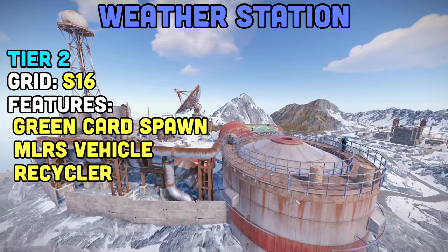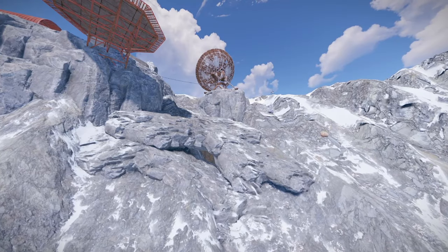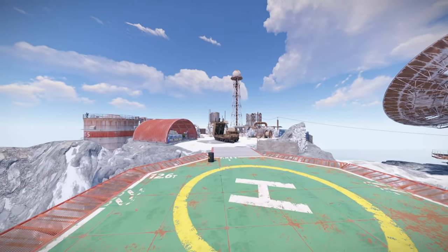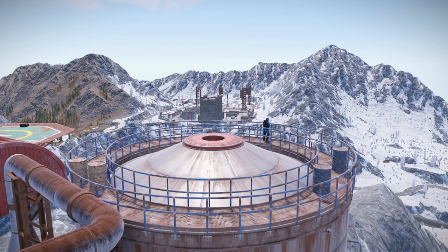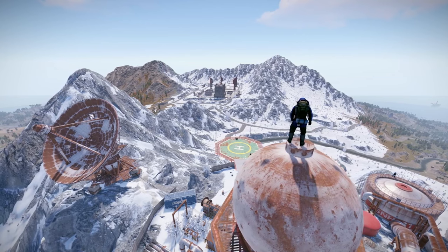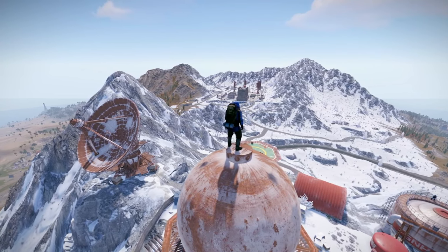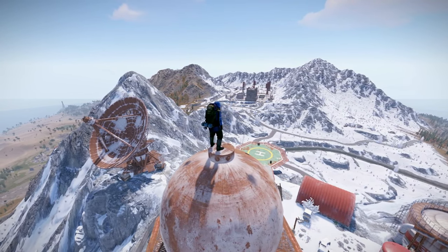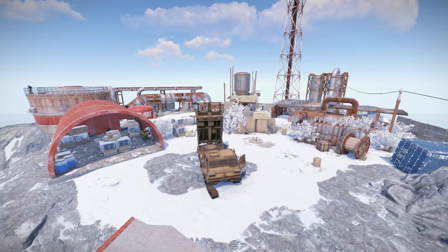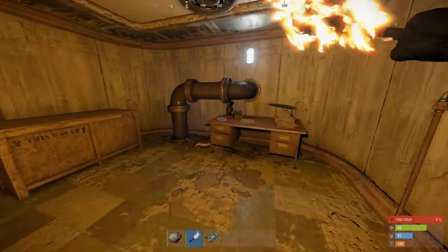Another new monument is the Weather Station, located at S16, right next to launch site. When you get about halfway up, there's a secret tunnels entrance where you can go up through the pipe. Or you can go to the very top or fly in via helicopter. But be careful — there are NPCs up top. They're not really hard to take out, but if you're not paying attention, they'll mess you up. The view is truly stunning up here. Above ground there are loot boxes scattered throughout, a recycler in the hangar, and the MLRS aiming vehicle. If you go underground, you'll find the green card spawn as well.